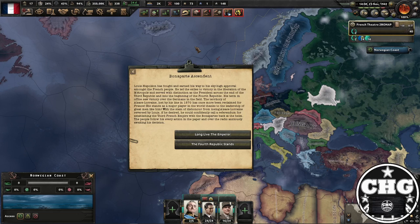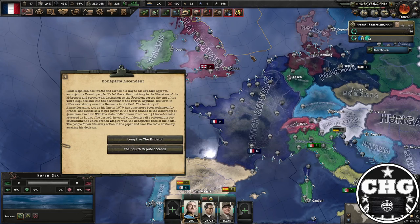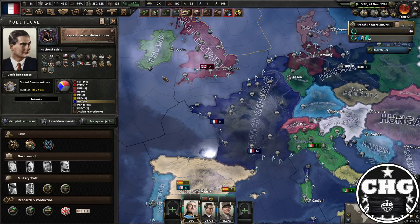'Bonaparte Ascendant' — Louis Napoleon has fought and earned his way to sky-high approval among the French people. He led the exiles to victory and the liberation of the Metropole, and served with distinction as president across the end of the Third Republic and into the Fourth Republic. His term in office saw victory over the Germans and the territory of Alsace-Lorraine — lost by his line in 1870 — has once more been reclaimed for France. If he desired, he could confidently call a referendum for establishing the Third French Empire with the Bonapartes back at the helm. Long live the Emperor — we get the event 'The Dawn of the New Empire.'